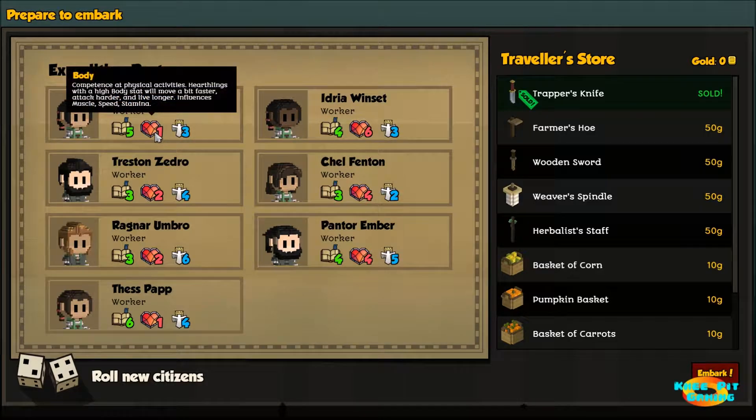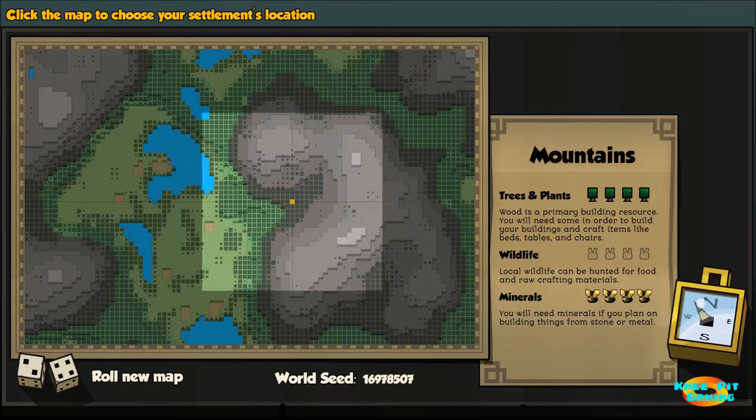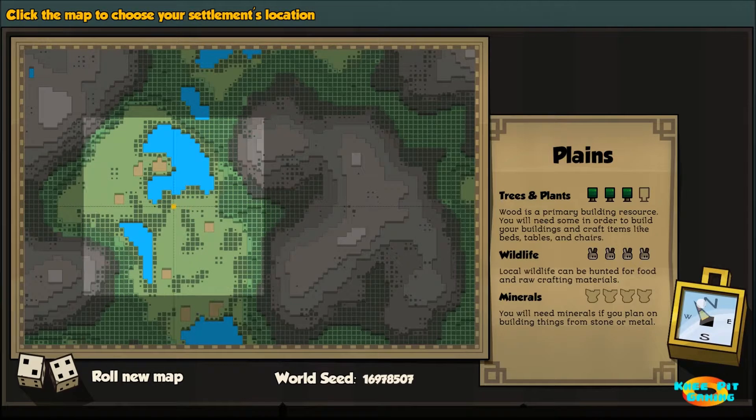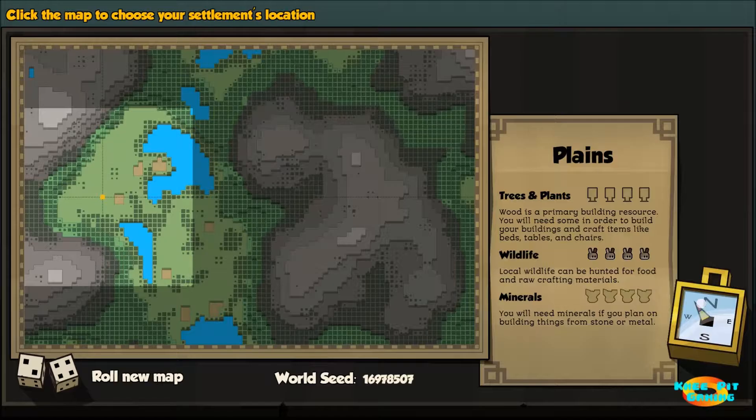Here you see our original seven settlers. You can have a maximum of 50 settlers in the village should you last that long and be able to maintain and feed everyone and ward off the invaders. We've got various different talents. One of the primary things we need to do on this screen is choose how to spend 150 gold. I'm going to choose the trapper's knife because the trapper will trap small animals and small game and is an excellent source of food and materials early in the game. The farmer's hoe, wooden sword and things like that I can always make a little bit later.